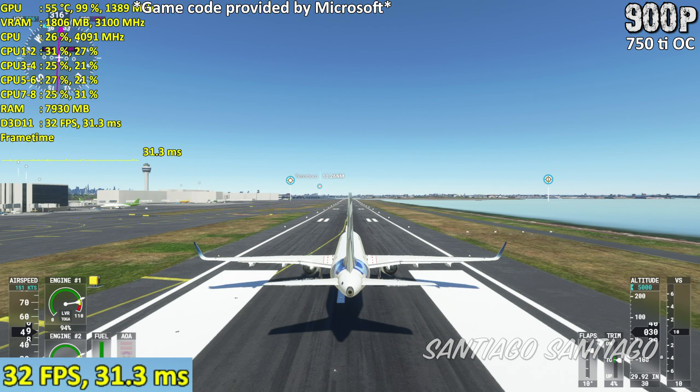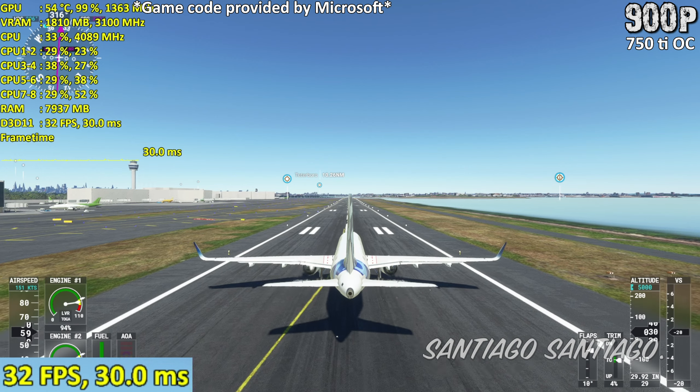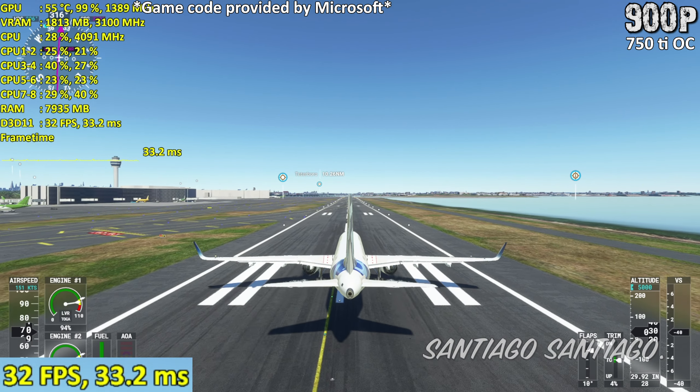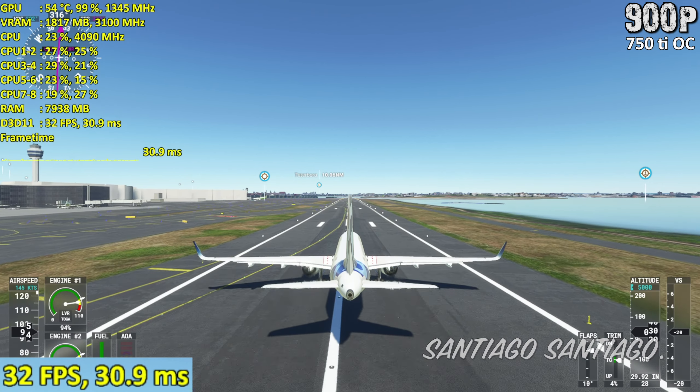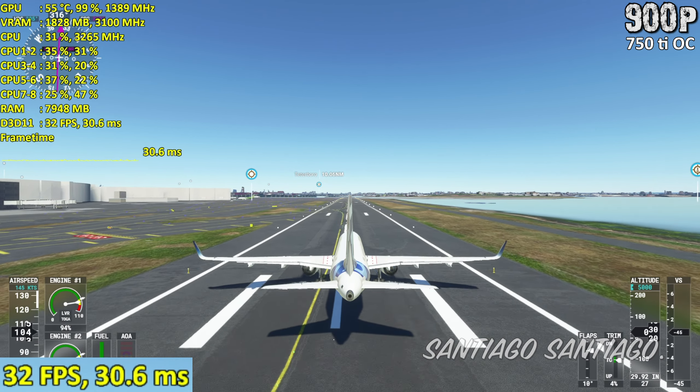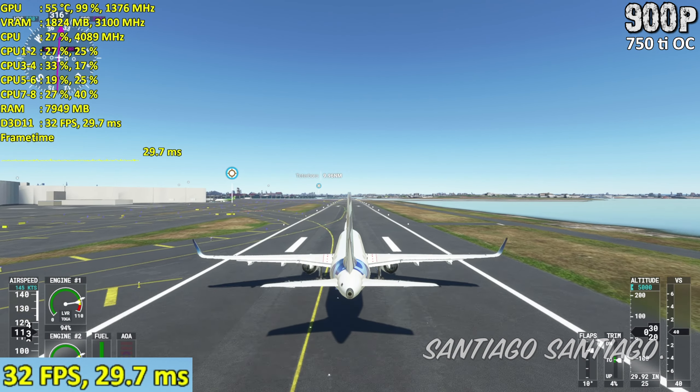On basically every level the game loads faster, uses less system RAM, less VRAM, you get a few more FPS across the board, and now lowering the settings makes it easier to get to 60 frames per second in comparison to before. It all depends on the hardware that you have.